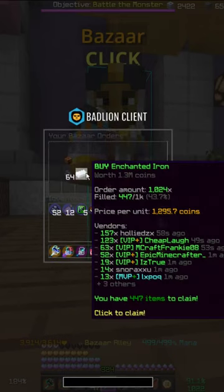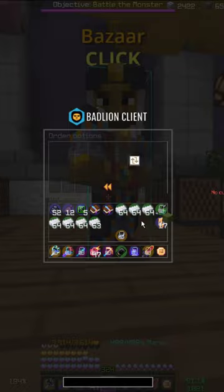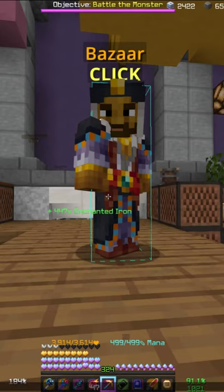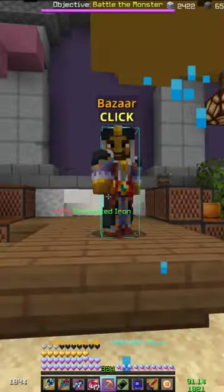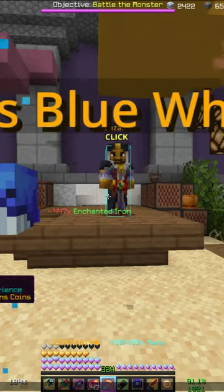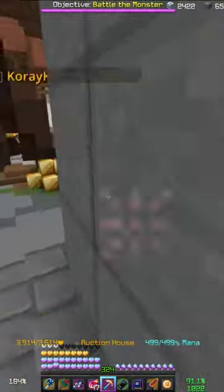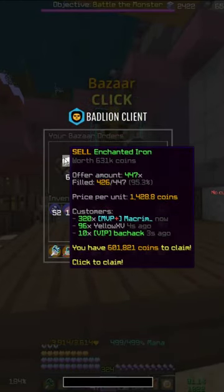So let's just see. It didn't fill fully, but I think that's enough. You can also do it in smaller portions. So we bought it for 579k and we can sell it for 631k, so that's really nice profit — about 50k. It feels really quick, and selling it should also be very quick as you can see.